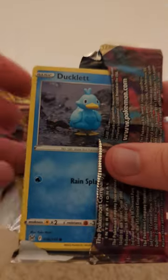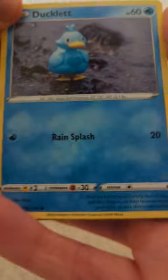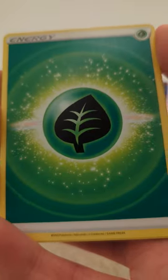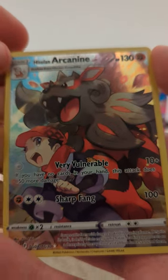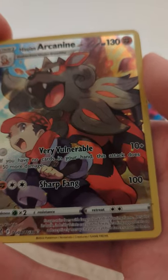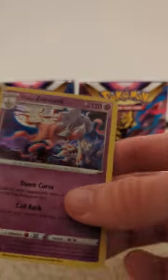Nothing so far — gonna be a dud, but it only takes one pack. Ducklick. The reverse slot — that's a Trainer Gallery card, Machine Arcanine. I like Arcanine, nice card there, and a Hisui Zoroark, Machine Zoroark.